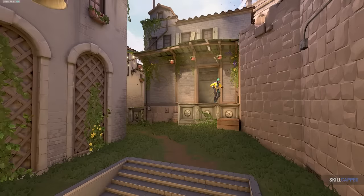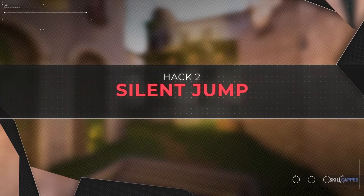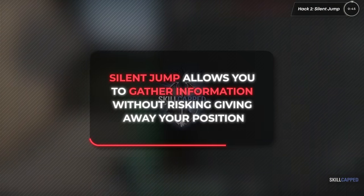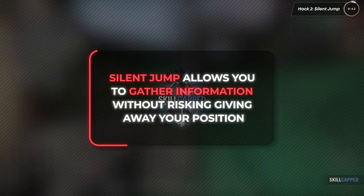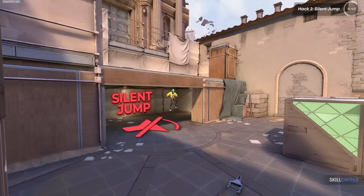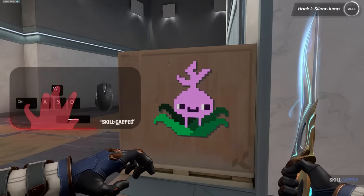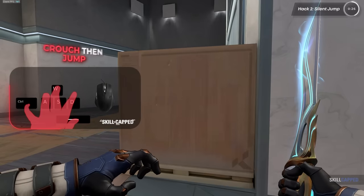Speaking of silent drops, there are also silent jumps, and this is one of the best life hacks on this list. It allows you to gather information without risking giving away your position. If it seems kind of broken, it's because it is. You can actually jump-spot over many angles while making zero sound. The only downside is that you won't go as high, but for a jump spot, that's actually an advantage.